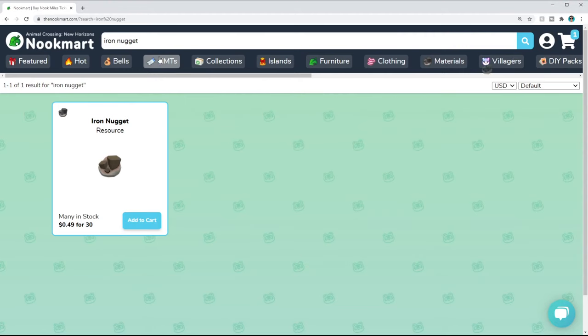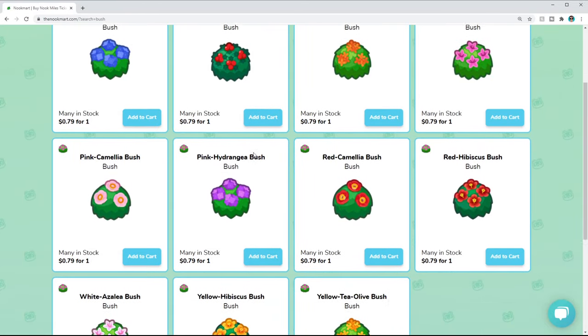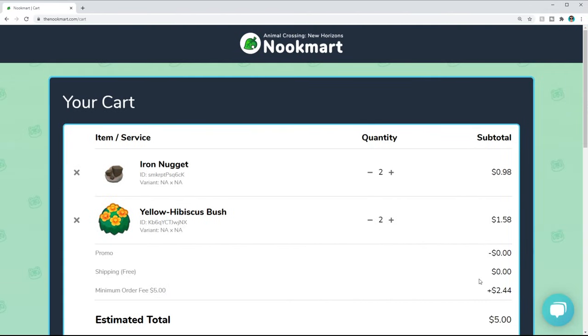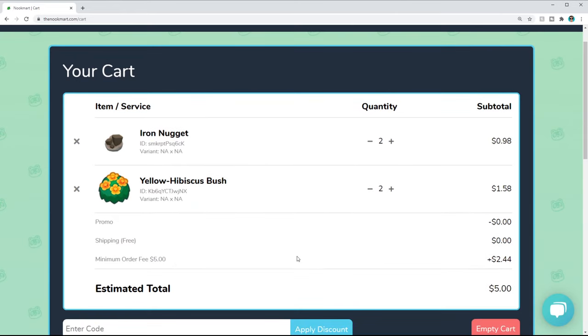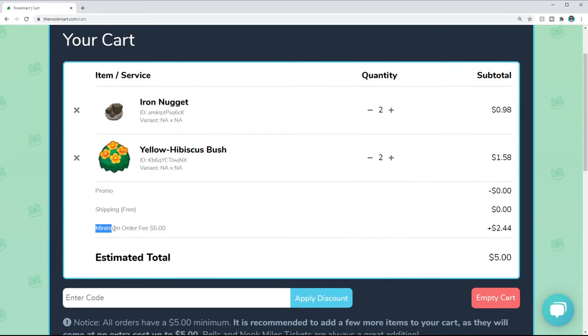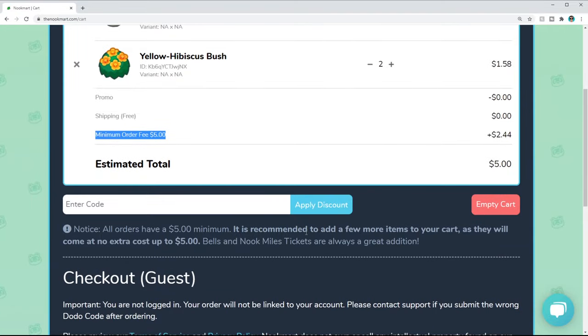I'll do two stacks just in case I need extra, and I also need some bushes to go around the cafe — I'm going to go for a couple of these yellow hibiscus because they're beautiful. Now, they require all orders to be at least five dollars, which makes sense. It'd be a lot of work to deliver one stack of iron for 50 cents. So what they do is add a fee that equals up to five dollars, but as they say, you can just add more items instead of paying a fee.